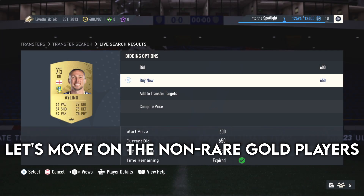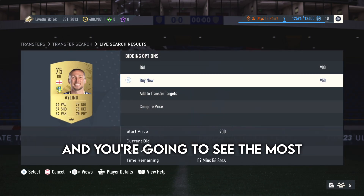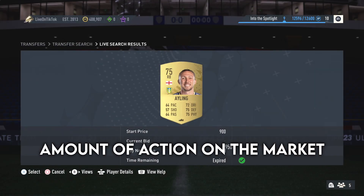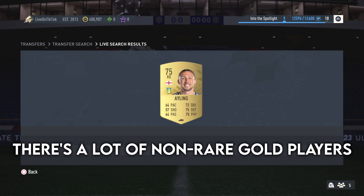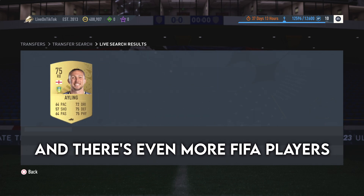Moving on to non-rare gold players — this is personally my favorite way to trade, and probably the most exciting. You're going to see the most amount of action on the market with this technique. There are a lot of non-rare gold players in the game that actually sell for a lot of coins, and there are even more FIFA players who don't know about these prices.